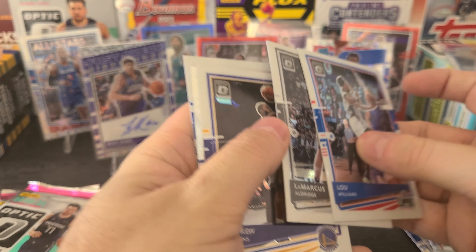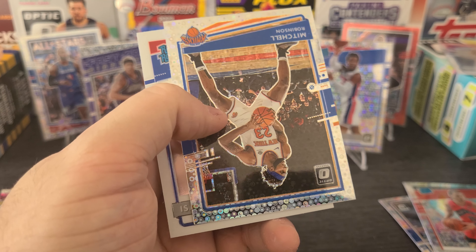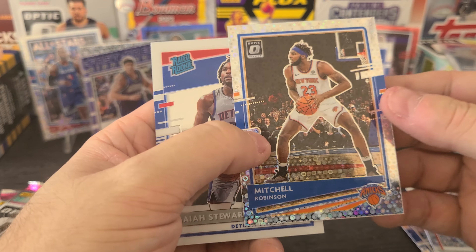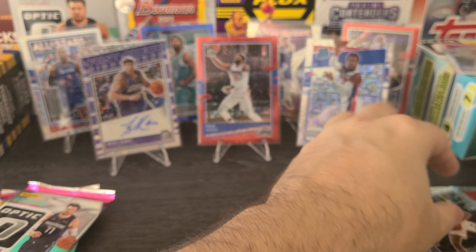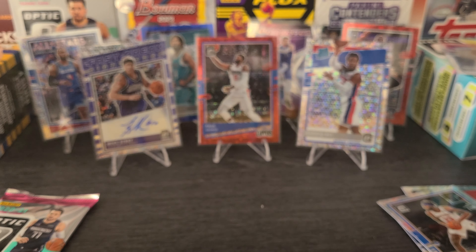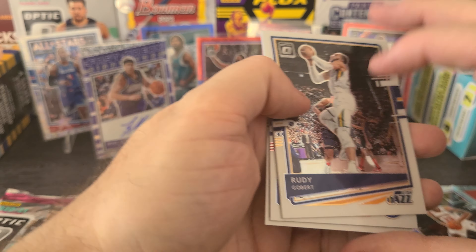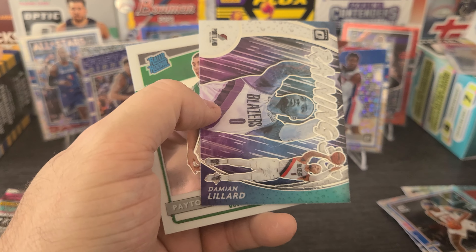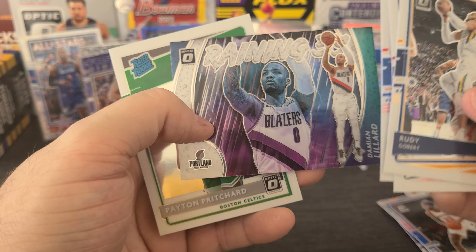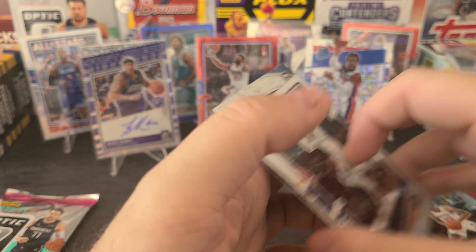Lou Williams, LaMarcus Aldridge, Andrew Wiggins, Mitchell Robinson, and Isaiah Stewart to end that pack off. And then we got two more to go. Rudy Gobert, Lauri Markkanen, Blake, Damian Lillard of the Reigning Threes, and Peyton Pritchard.